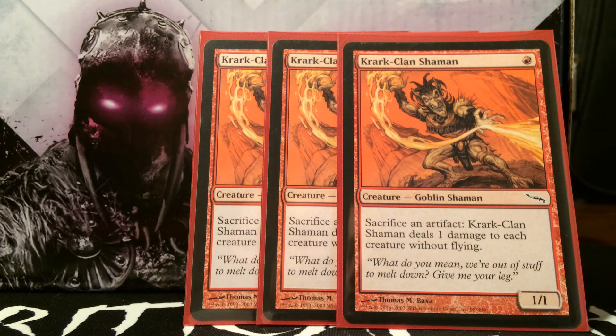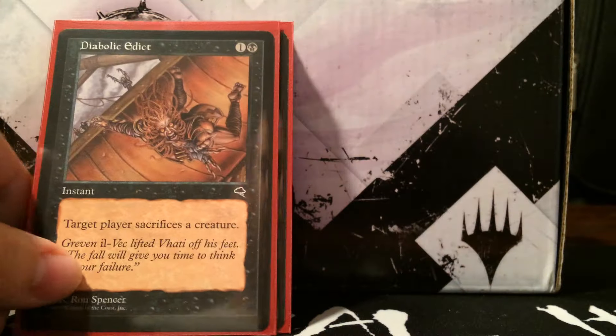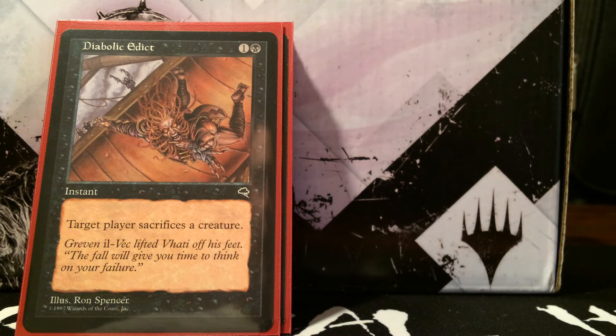The last sideboard card is Krark-Clan Shaman — sacrifice an artifact, one mana, one/one, and it deals one damage to each creature without flying. This is insane against Elves and also against Goblins. You're not going to bring it in against Delver but you might want one or two against affinity because it can take care of large creatures. I thought about Trickery but decided this card was more fun. So yeah, that's my Pauper Eggs deck.